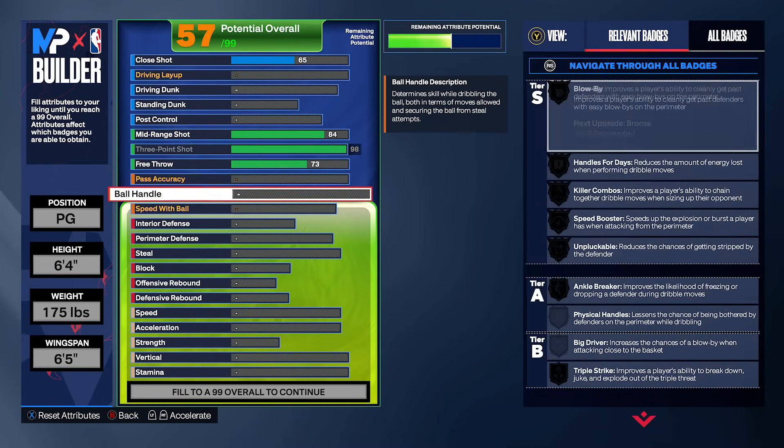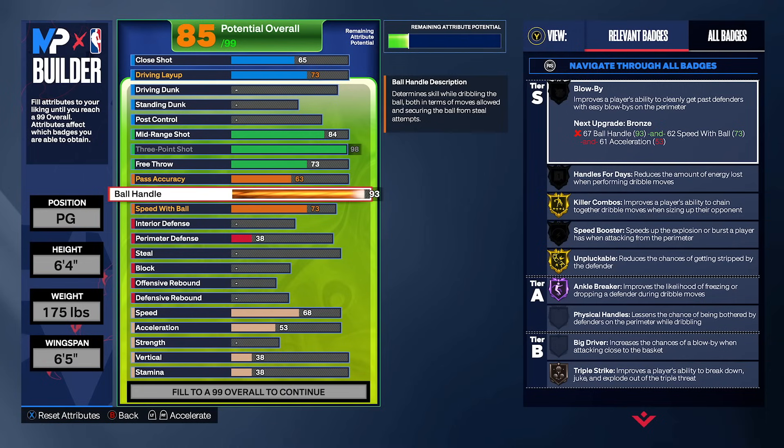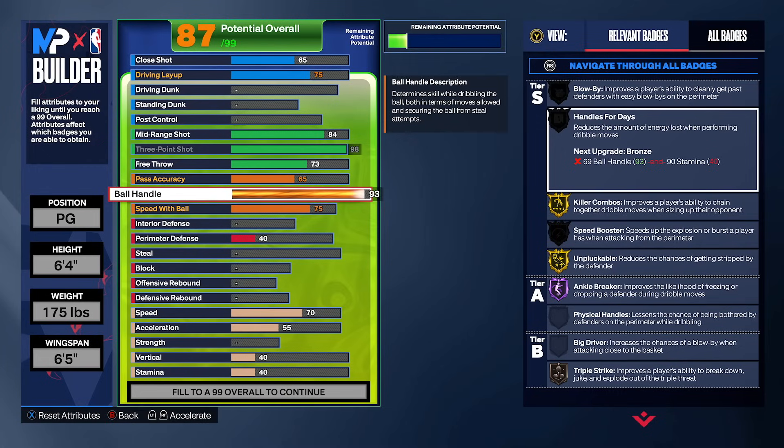The most important attributes are our playmaking. Your ball handle is going to be a 93 rating, which gives you access to every single dribble move in the entire game except for Steve Francis' signature size-up. To spend two expensive points for a 95 ball handle just for one dribble move that can be easily replaced with another equally glitchy move just wasn't worth it. A 93 ball handle gives you Hall of Fame Ankle Breaker and all the playmaking badges you'll want, plus access to every dribble move except Steve Francis' signature size-up, which we're going to replace anyway.